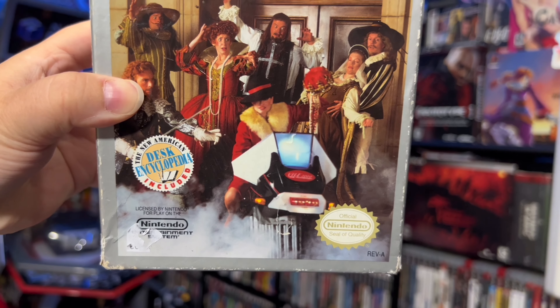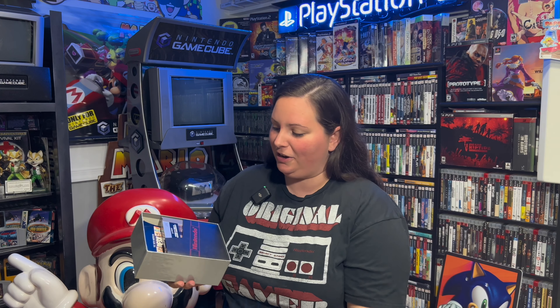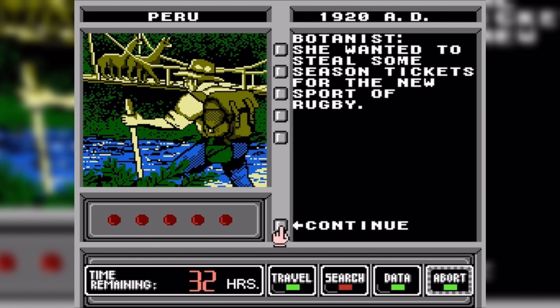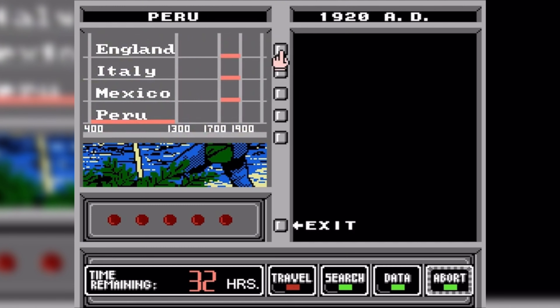This one I had to add into my collection — I'm still looking for the Super Nintendo versions — but we have Where in Time is Carmen Sandiego. I had to get this big box because it comes with a desk encyclopedia. That's probably not something you wanted back in the day when playing your games, but I absolutely remember playing Carmen Sandiego on all the computers at school. Having this desk encyclopedia, it's just crazy, along with all of these extra little inserts. There's even a little paper that someone actually used when they were playing this game.